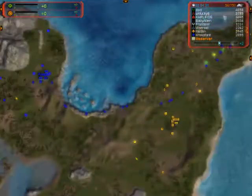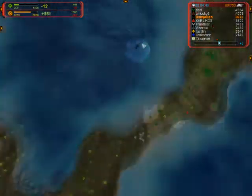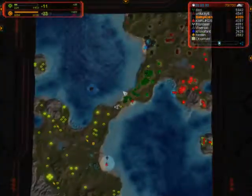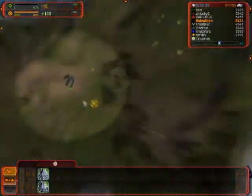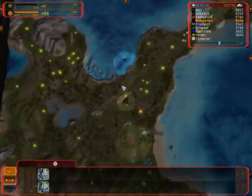The drop begins around the four-minute mark, which is pretty good because around four minutes, usually people don't even have air units. His second drop continues right away and it's going to send them to the mountainside. He will pretty much continuously drop the enemy from all directions, taking out all their mass and energy.